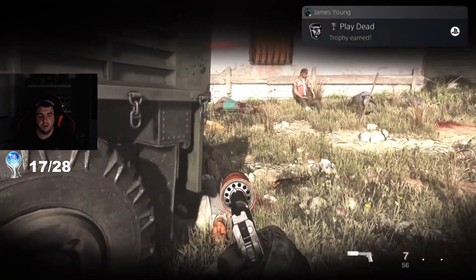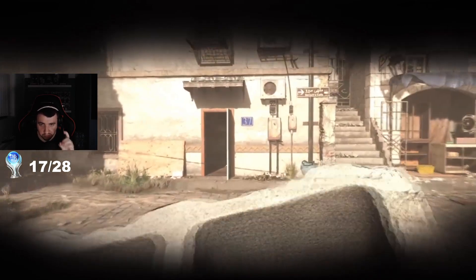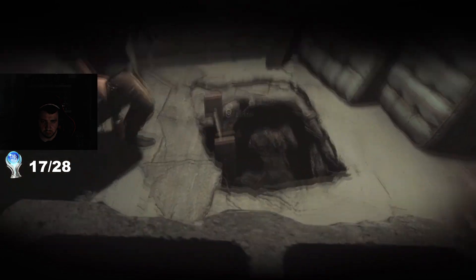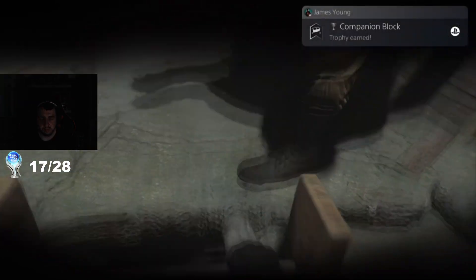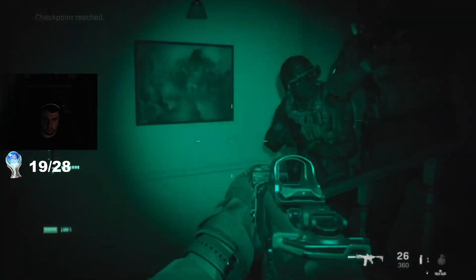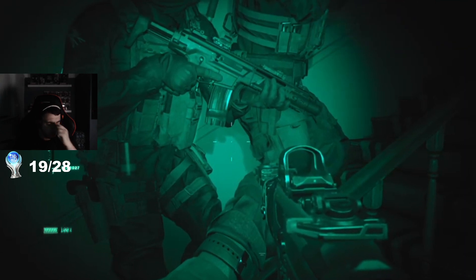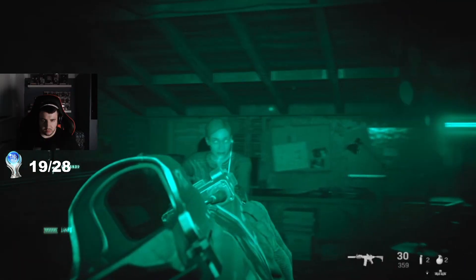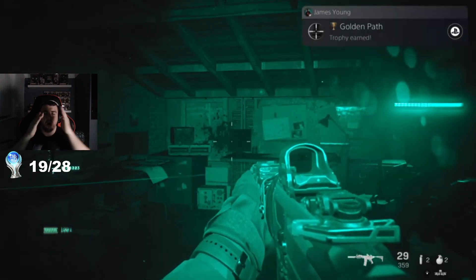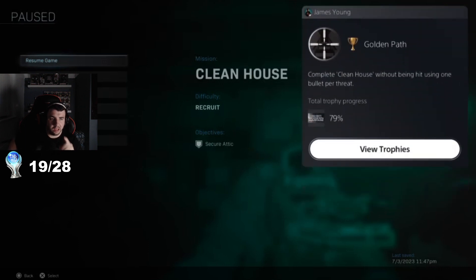There we go! I got so scared because I thought I missed that trophy. Companion block - only use one cinder block and bring it to the end. There's another trophy - good call on the door. Wall hacks, Bravo Six - it was a little buggy but I got the trophy. Oh my god, I almost thought I didn't get that. Golden path - we got the trophy finally. Completed clean house without being hit, using one bullet per threat.